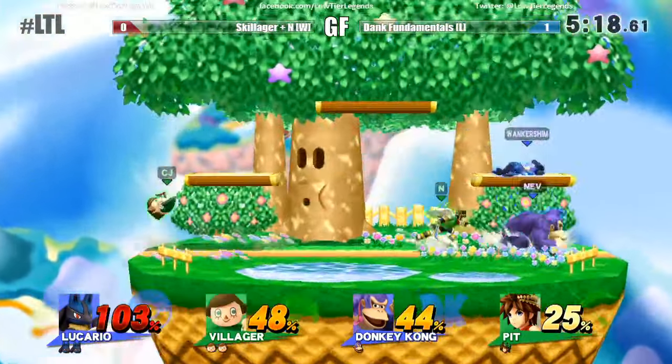Both of them have a fully charged neutral special. If Villager pockets one, it's very vulnerable for the other to throw something. He uses grab armor to his advantage — waited until the Lloyd Rocket hit him. Mewtwo does have an up throw. At this percent, the question is do you bait? He almost pocketed that — that could have gotten very scary. Good back throw — that'll do it. He's at up-throw kill percent; any extra damage on Mewtwo is just going to build up that rage.